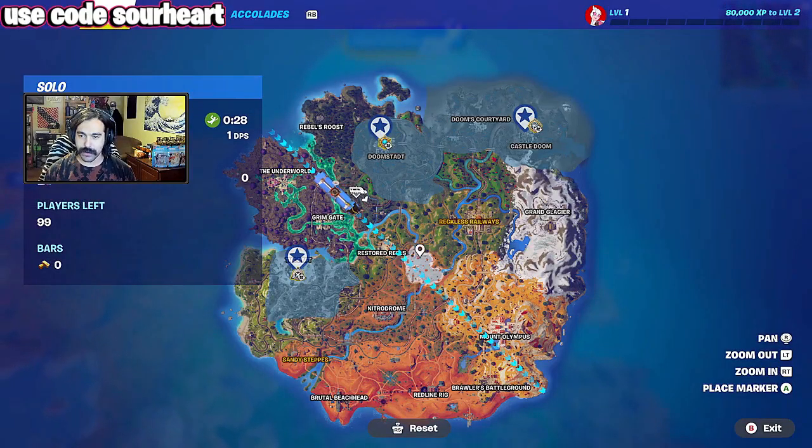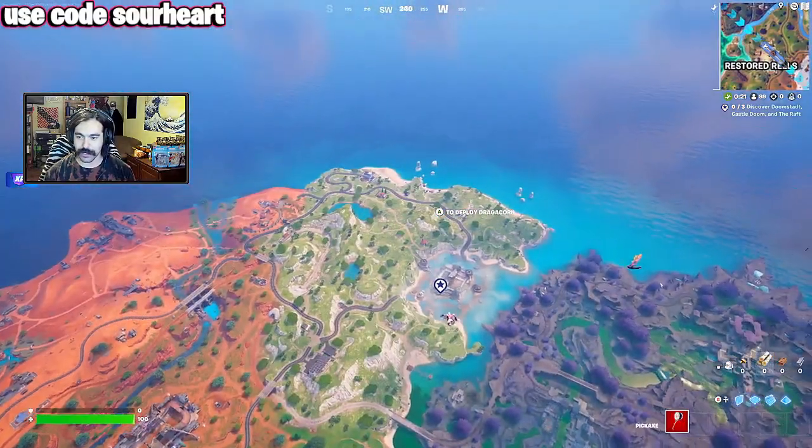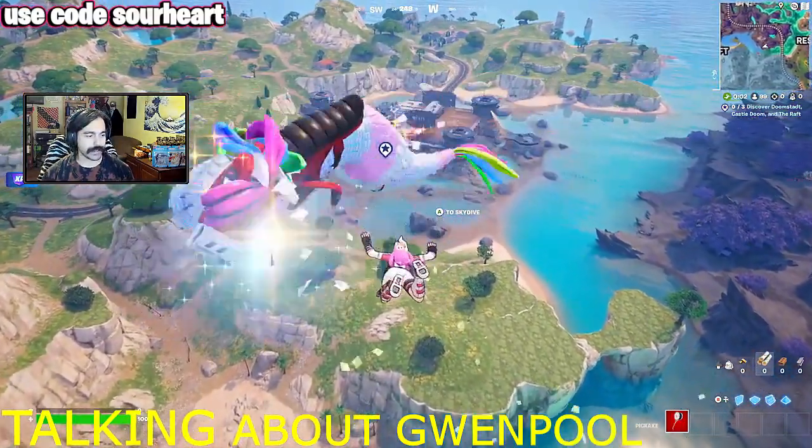So we got three new coins spread out across the map, but four new drop spots. Courtyard does not have anything, so we're gonna go over here first. The TVA will come after her like they did with Deadpool.